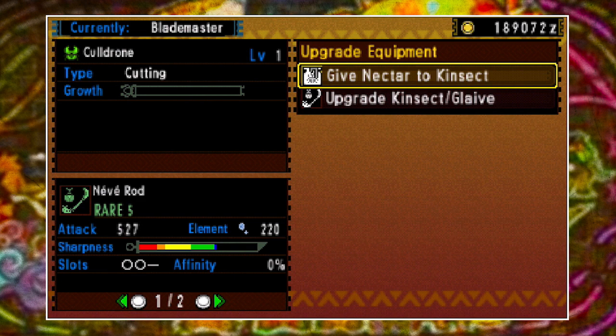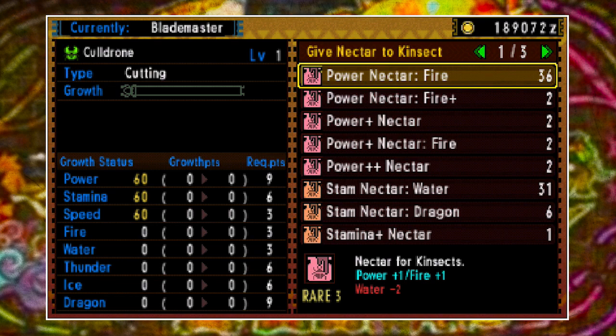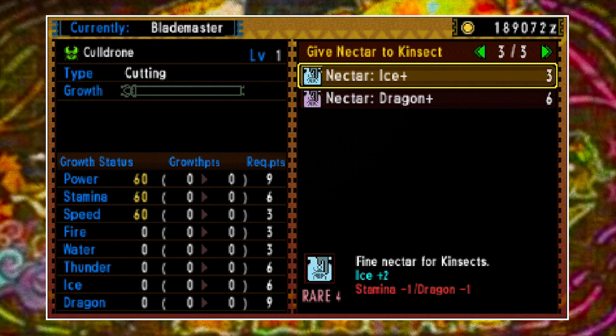If we go to the upgrade option, you'll see that in order to upgrade it to level 2 we need to spend 15 points in it. When you hit the give nectar page you'll see a wide range of nectars. The main three are power, stamina, and speed. There are elemental nectars as well but you can pretty much ignore those.